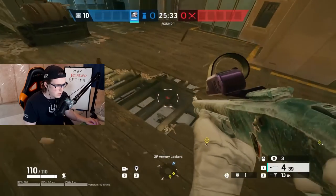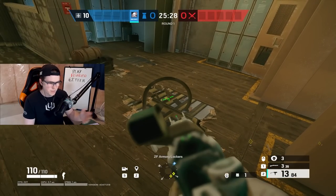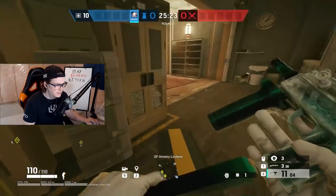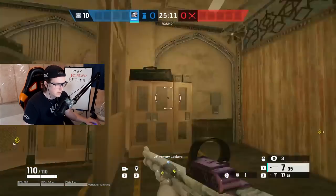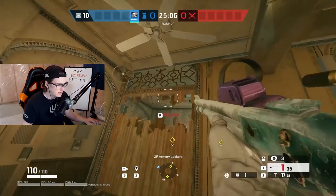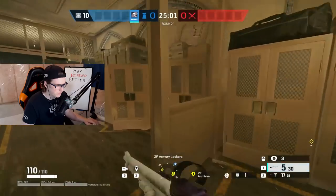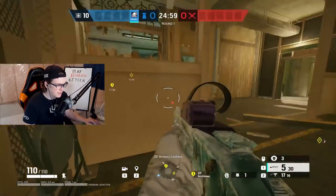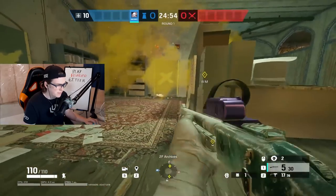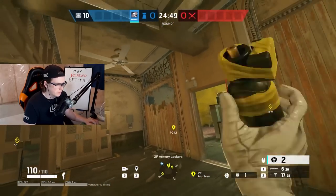Either that, or you can make the hole back over here on this side and watch it from here. It is a little tougher of an angle, so this is probably a PC thing - I don't know if you can hit the shot with a controller or not, but it is also a safe way to do it. Next, you'll want to make these holes in the top of the archives wall. What this allows you to do is contest any plants that are trying to go down over here. So if you have a guy in Africa, which is what this area is called, you can throw your smokes from here or throw your nitros from here to stop that default plant. And if they're planting on the bricks by the window, you can do the same thing with your smokes from here.